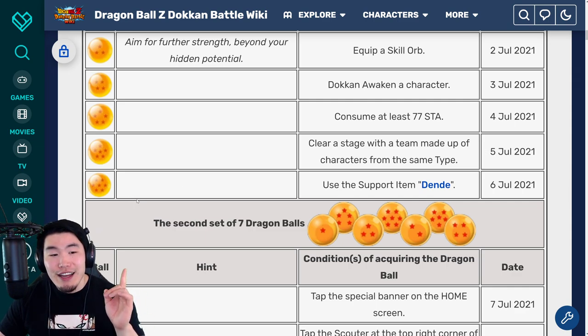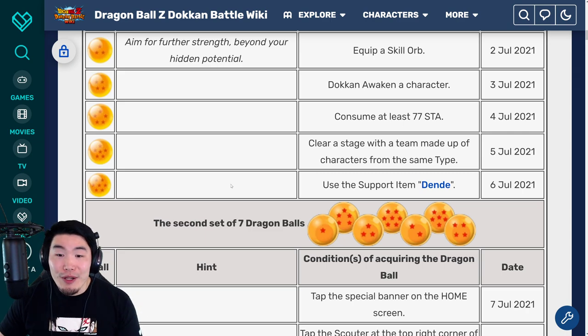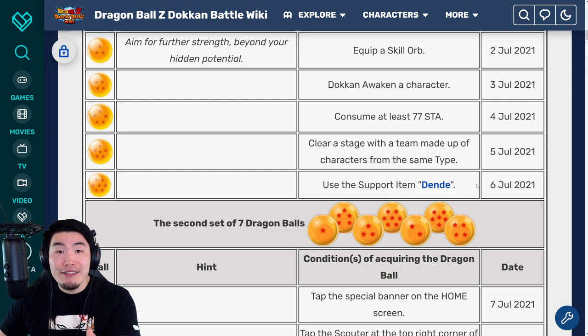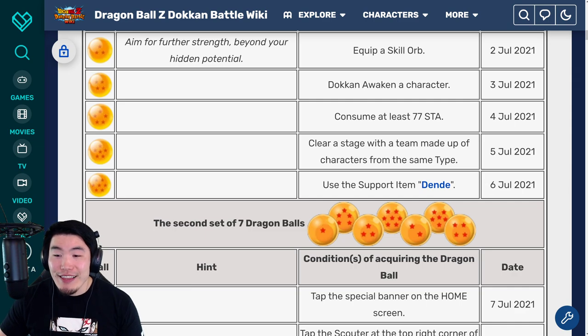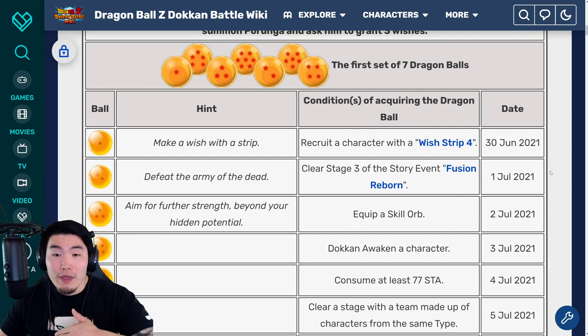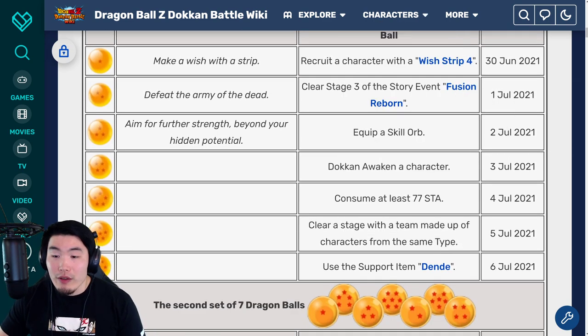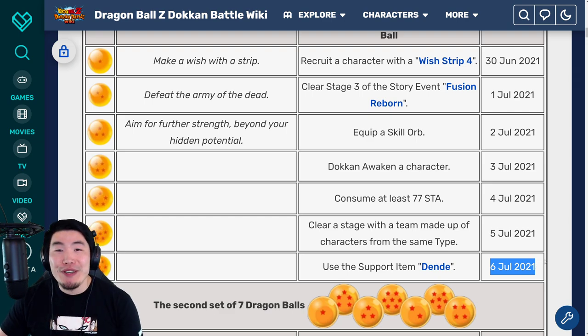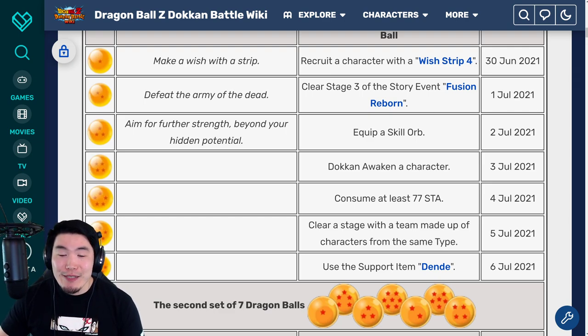And finally, for the seventh and final ball — the seven star ball for the first set of Purunga Dragon Balls — you have to use a support item, specifically the Dende support item. And that's available on July 6th. So there you have it guys, all seven balls will be collected after you do all these things on July 6th, 2021. And once you collect these balls, you can go back to the home screen where you can summon Purunga and make your wishes.